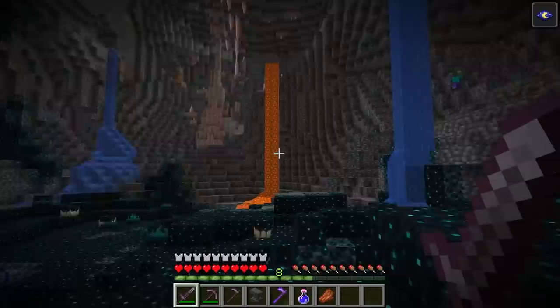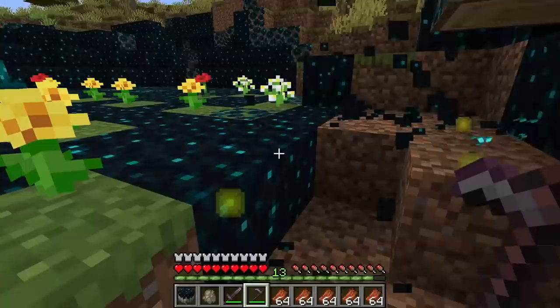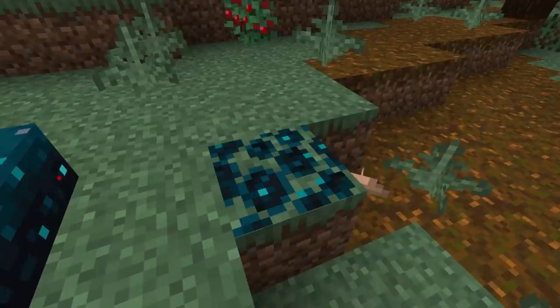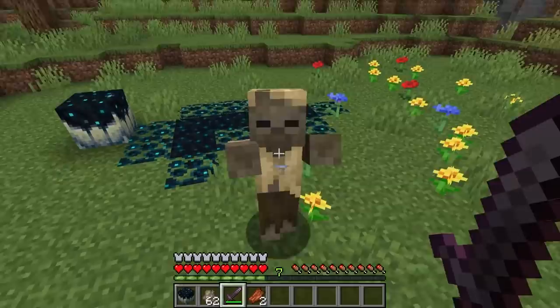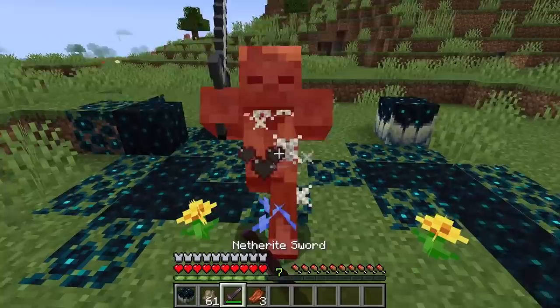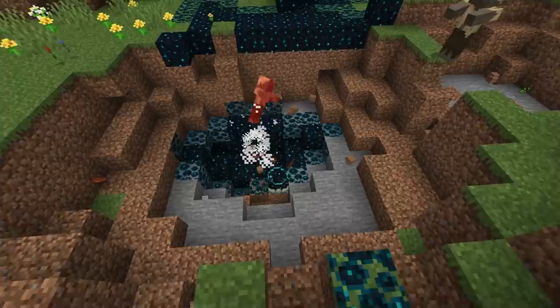The first block found in this biome is the skulk block — a black block with blinking light-blue spots. If broken, it drops 1 XP. With all skulk blocks, the quickest tool to mine them is the hoe, and they must be mined with a silk touch enchanted tool to drop as a block. The skulk vein is similar to glow lichen in that it can be placed on multiple sides of a block, but it doesn't emit a light level and won't spread like glow lichen. The skulk catalyst is a block that generates skulk features when a mob that drops experience is killed within range of it — it will replace nearby blocks with skulk blocks or skulk veins.